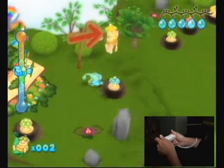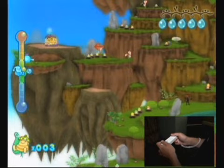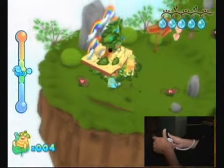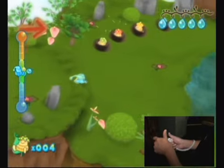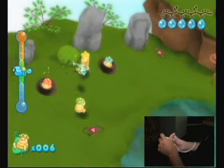In this game you control the full environment — you don't really control the character directly. You move the character around by tilting the world and moving the Wiimote in a sliding sort of motion.